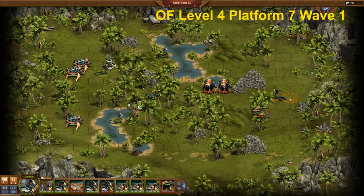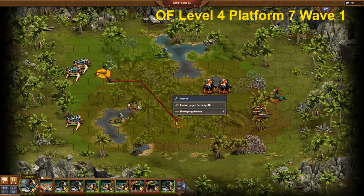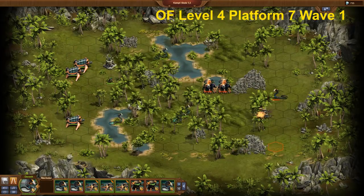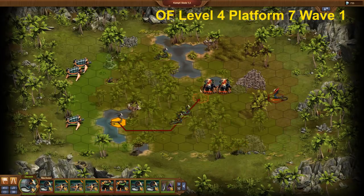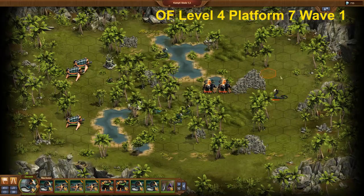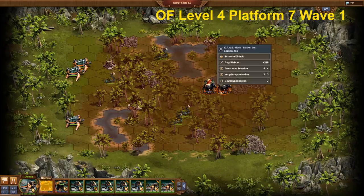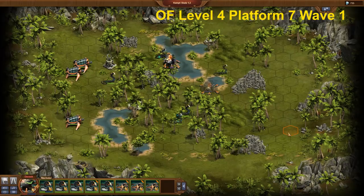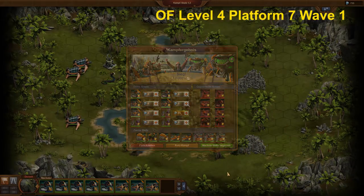The battle always varies a bit depending on which conversions occur to the Rogues. Hide the eels in bushes to avoid early losses. The biggest part of the task will be done by the turrets, especially against opponent units located very close to each other. Normally, in all possible variations, the battle against this first wave should be completed without losses.